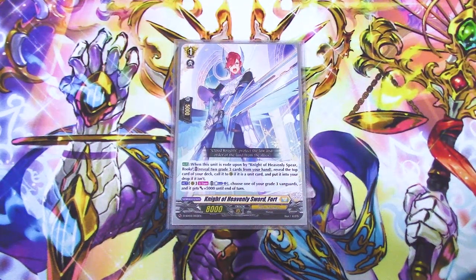Fort's skill is 'When Written Upon by Knight of Penalty Spear Rooks': reveal two grade threes and you can reveal the top card of your deck. You can call it to rear if it is a unit, and if it is not a unit — so if it's an order — you put it in the drop zone, which is unfortunate. The other skill is Kind of Last Act: choose one of your rear guard circles, choose one of your grade three vanguards and it gets 5k. You're never going to use that because this is a ride deck only card.